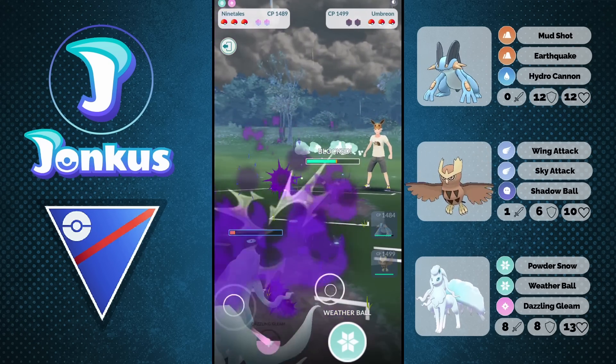Very nice catch from the opponent — catching a Dazzling Gleam onto an Umbreon, 10 out of 10. It definitely helped them a lot there, as they're now going to go up against our Noctowl, which will have a great time against the opponent's Medicham. Good game there, opponent. Next game we're going to see Medicham against us as well, as we go for some Hydro Cannons. This is a matchup I don't really like to play out, but I like to get some damage on them and then swap out.